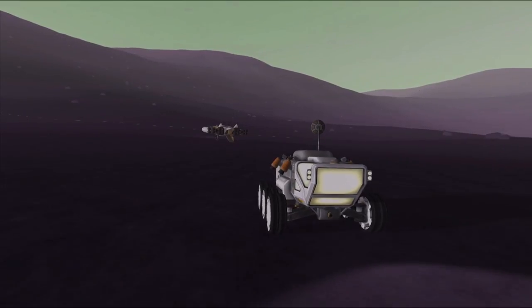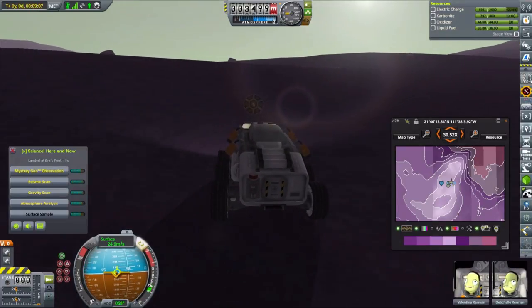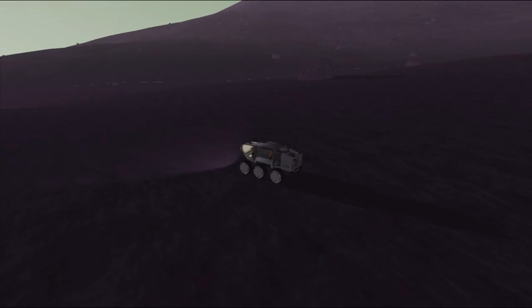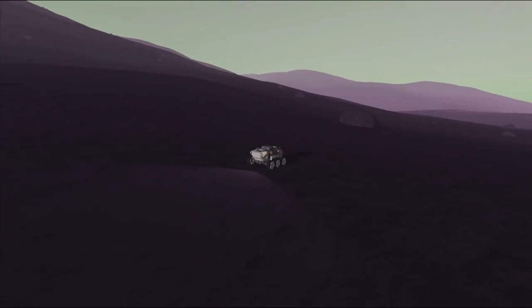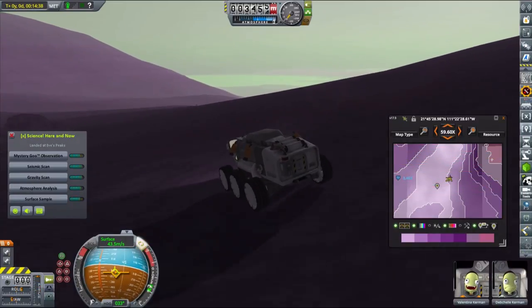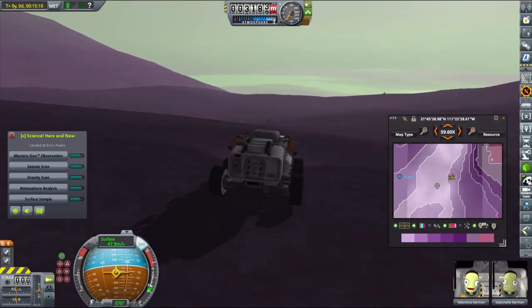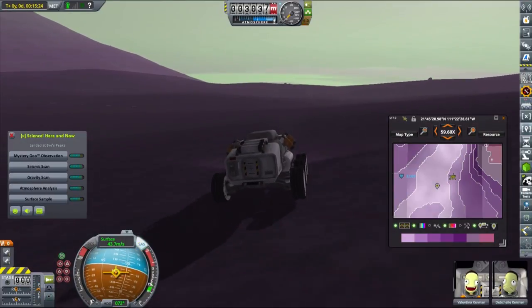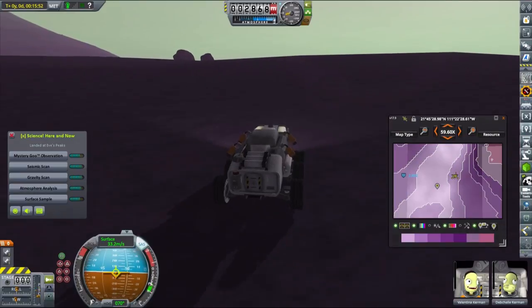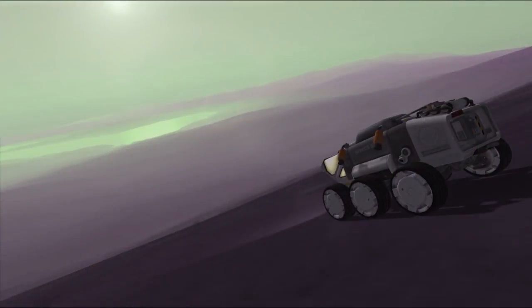Unfortunately I had to retract the antenna that had just deployed, because EVE's atmosphere is so dense that the rover was able to accelerate to about 35 meters per second, and since I'm playing with part pressure limits the antenna was actually breaking when we drove a little too fast — and going downhill, we were driving pretty fast. The initial part of our trip was quite uneventful; we were just rolling down the hill collecting science data from all the biomes we passed through. That was quite a significant amount of science, covering about five biomes close to our landing location.